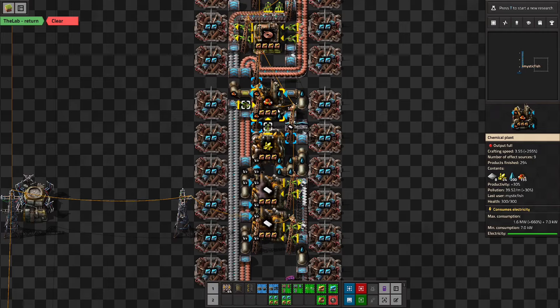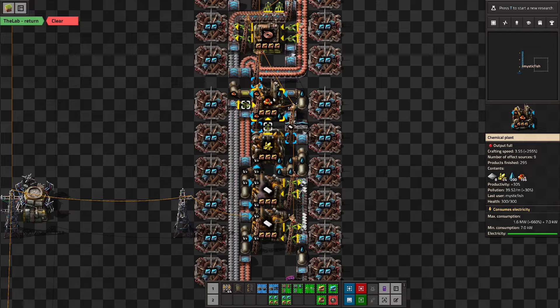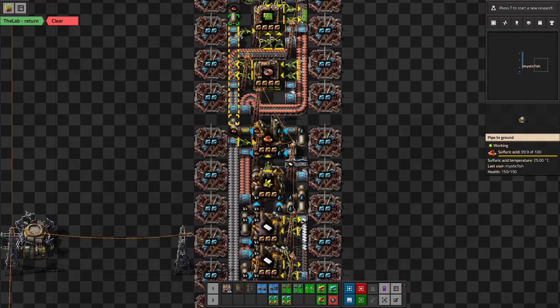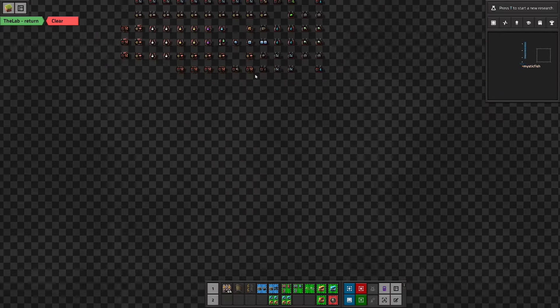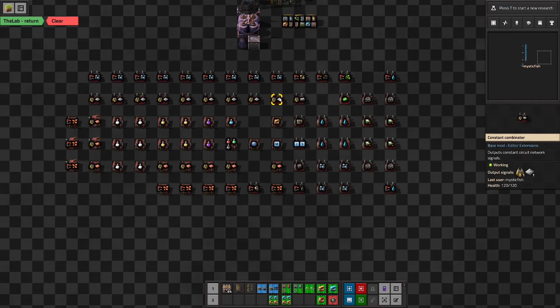Then we direct-insert the sulfur into sulfuric acid, where we can pull the iron for the sulfuric acid, and then we can be done with the water at this point. As we've seen with other builds, now we have to figure out how to snake the sulfuric acid further up into the build. In the meantime, here's our full belt of iron and copper. Looking at our base plan, I'm thinking we're going to get eight lanes of iron-ish stuff in over here.